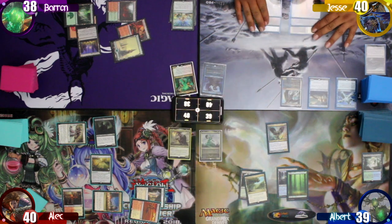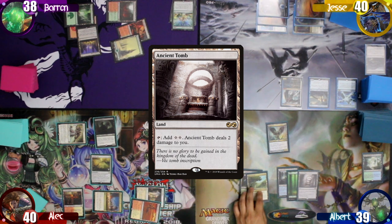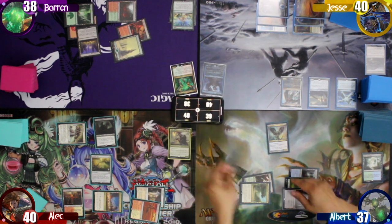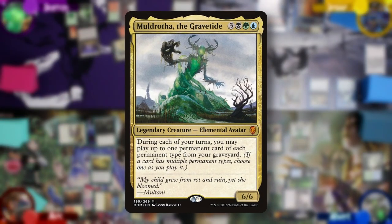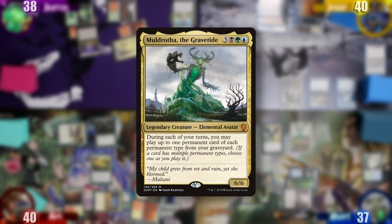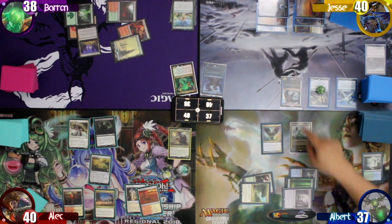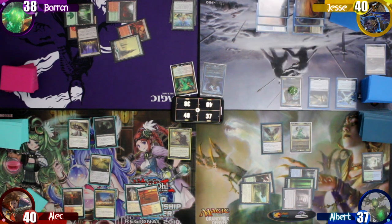I untap and draw. I play an Ancient Tomb as my land drop, then tap all six mana — taking two damage from the Tomb — to cast my commander, Muldrotha the Gravetide. Since I cast a spell this turn, Jesse's commander would get a plus one, plus one counter.